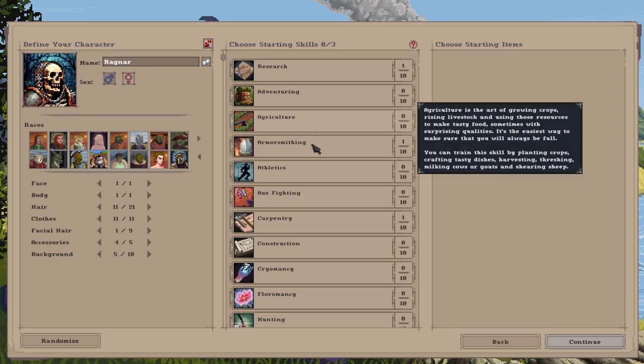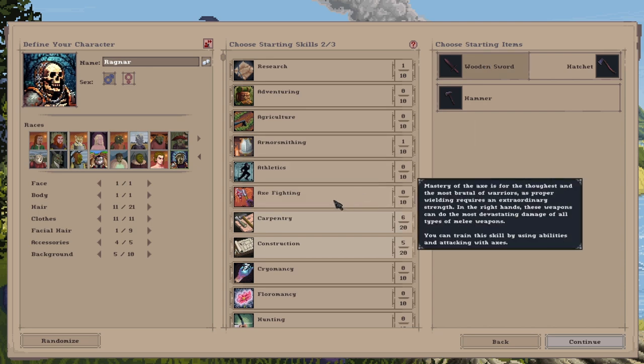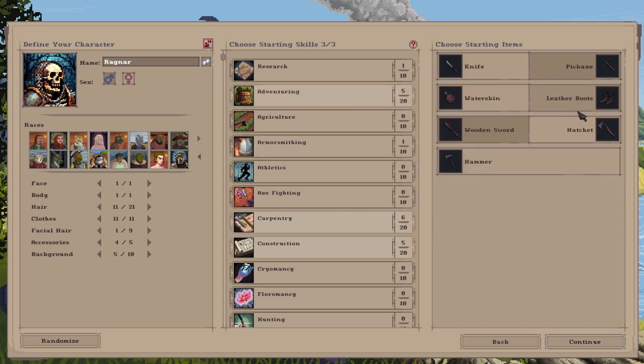First off, I'd recommend choosing your starting skills for your character. I will go for construction, because that means you start off with a hammer. The next one is carpentry and you need to choose the hatchet so you can start chopping down trees to get wood. The next one is adventuring, and we're going to choose the pickaxe over the knife so that we can mine ore and mine stone.